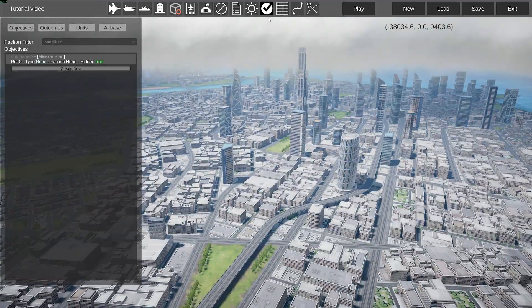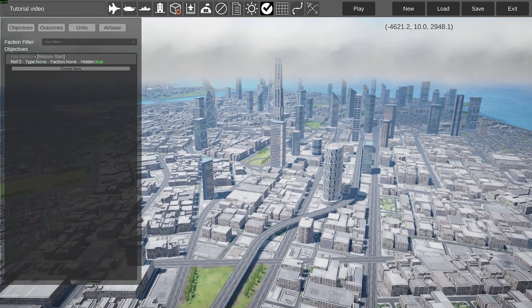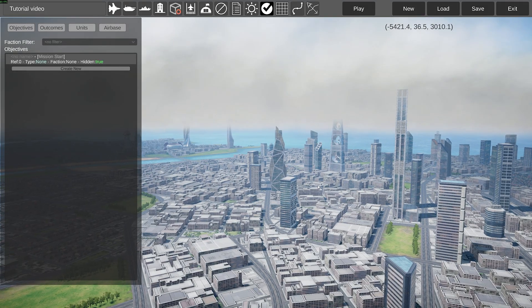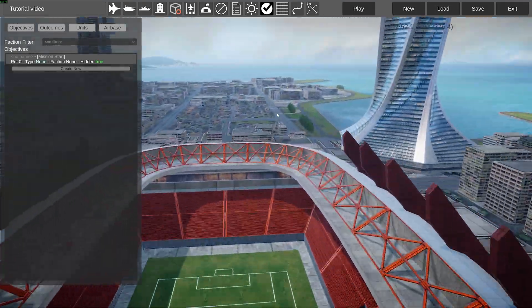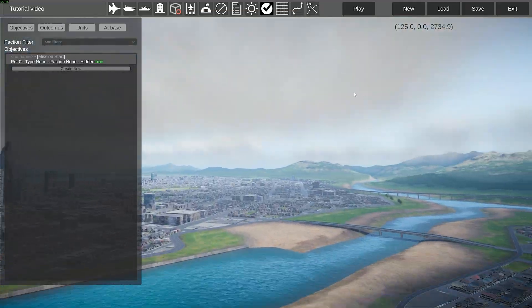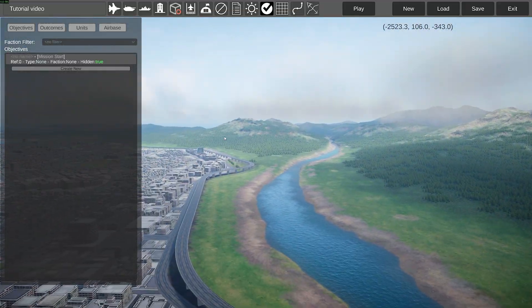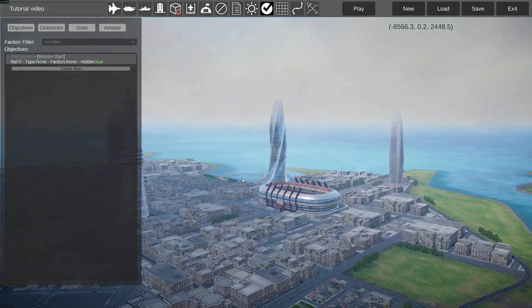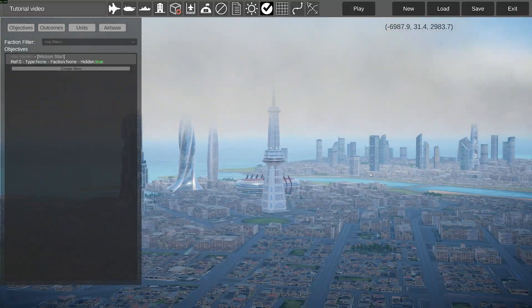The hardest thing for everyone wanting to learn the mission editor is the objectives menu. This was just a very quick, short video to show you the basics of the mission editor. I'm sorry if I explained something terribly — I'm not a tutorial guy. If this video gets a hundred likes, I'll make an objectives tutorial on how to create a simple mission with aircraft and vehicles. That'll be it for today. Thank you for watching, and I'll see you people in the next one. Bon voyage!